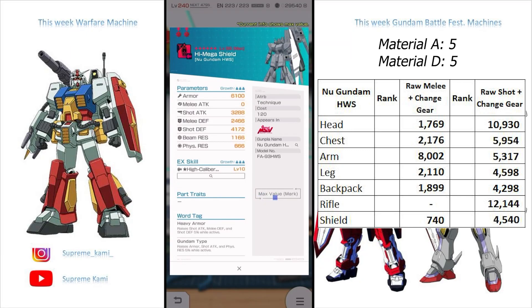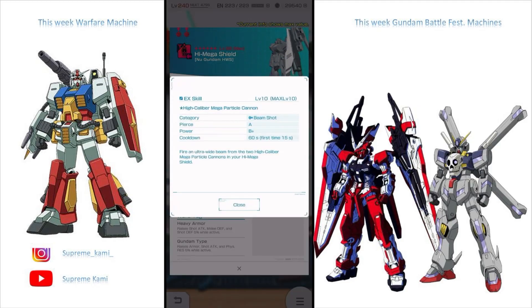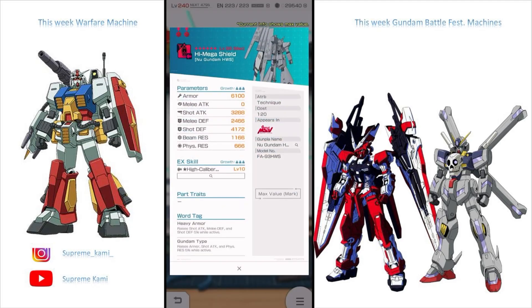Moving on to the shield. Continuing that high armor trend — 6k armor, yeah. In terms of the stat, 4,500 is not too bad — more on the high end tier. But we have another one of these EX skills: High Caliber Magnet Portico Cannon. I would say this is not a good EX skill overall, because from my experience this one actually misses a lot more than some of your normal EX skills. But for the armor, I think people might alterate it just to get prepared for that armor mode arena — just for that one week.